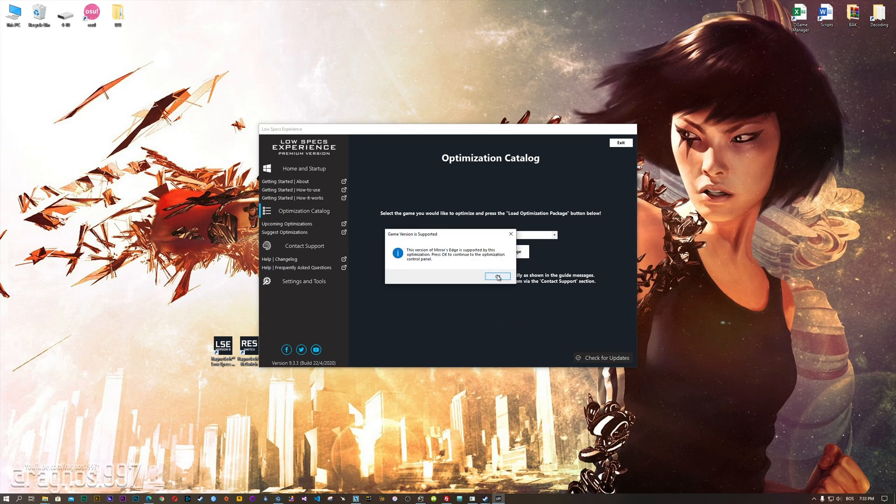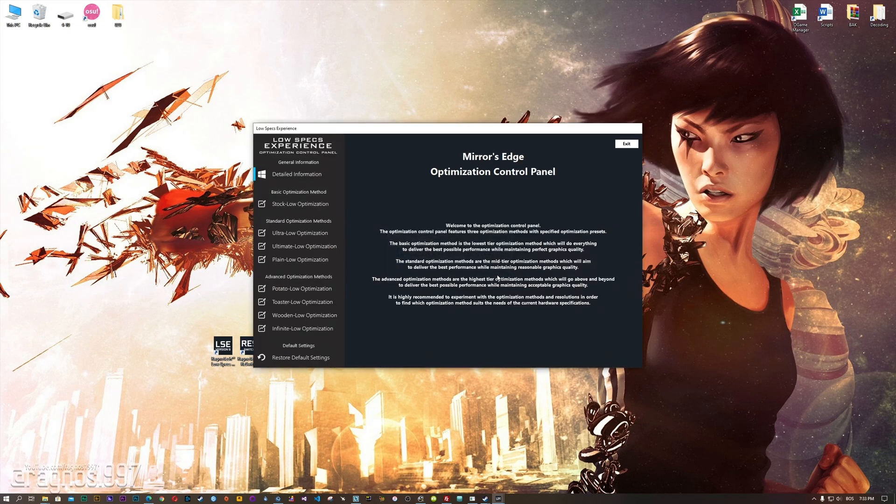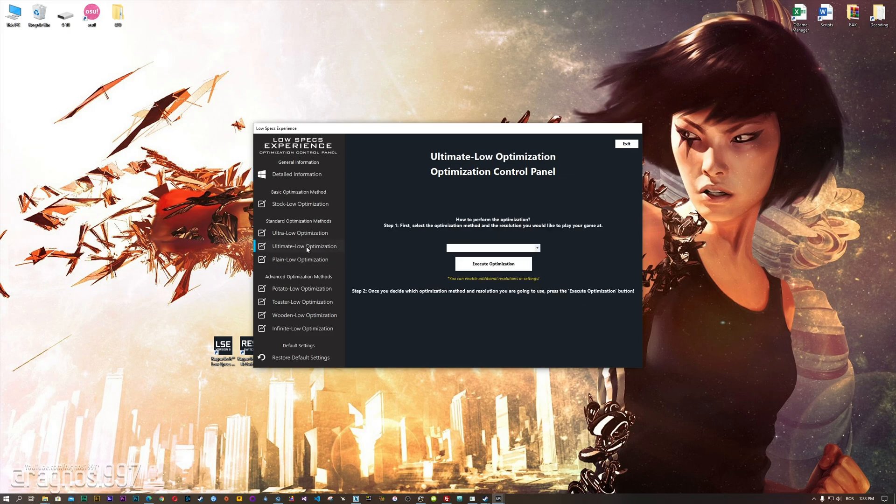The Low Specs Experience will automatically check if your game is supported by this optimization. If it is, press OK and the optimization control panel will load. When the optimization control panel loads, simply select the method of optimization and resolution you would like to run your game on.